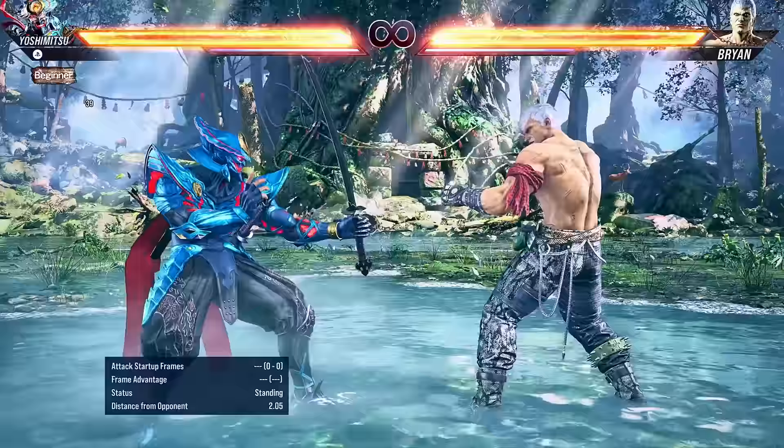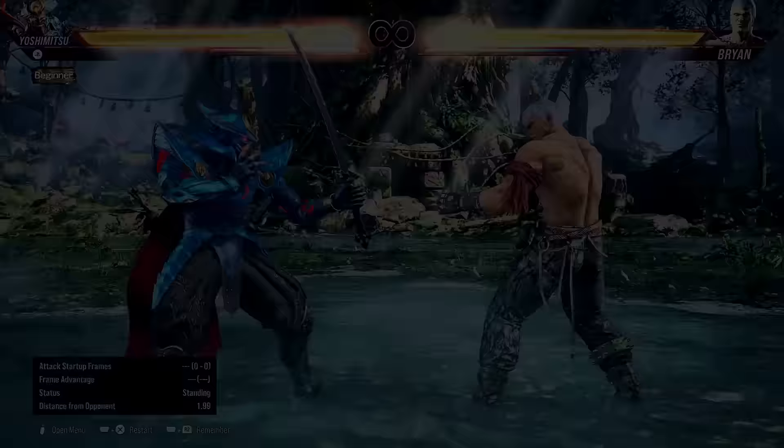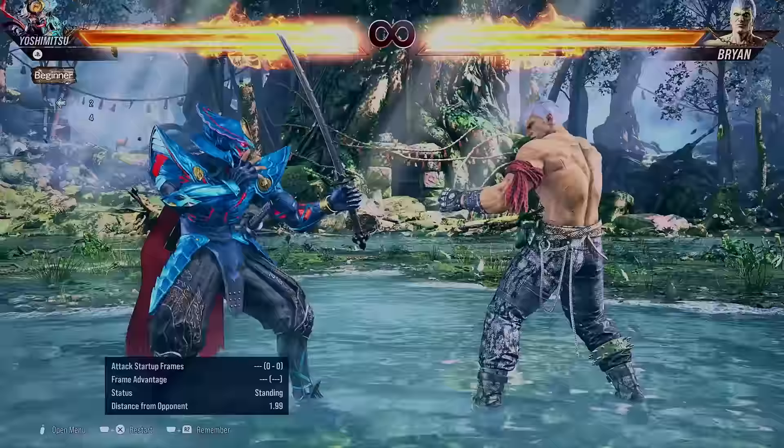And of course, you can't forget about the armored attack, forward 4. That's right, it changed in Tekken 8. Before, it was forward 3 plus 4, but now it's just forward 4. A lot more simple — a quick armor attack with really good range on it. Minus 13, but if spaced correctly, it could be a bit tricky to punish.